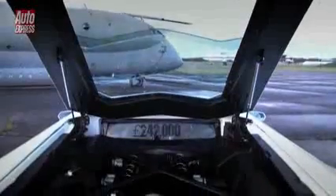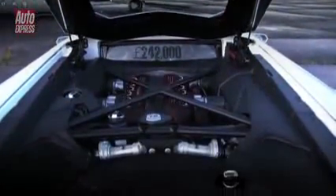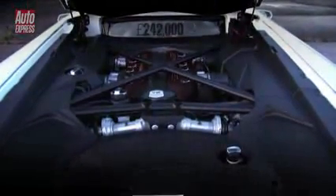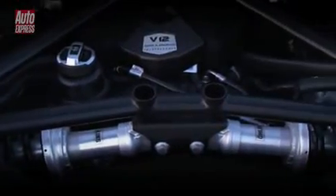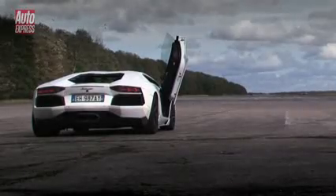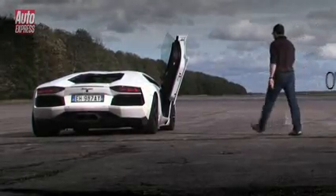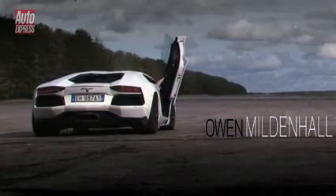The heart of the £242,000 Aventador is, of course, its all-new 6.5-litre V12. It produces 700hp, which is shared among all four wheels via a single-clutch 7-speed robotised manual gearbox that, in coarser mode, fires home ratios in a ferocious 50ms. Speaking of which, just how fast can the car go in the hands of a professional? Over to our resident racing driver, Owen Mildenhall, to find out.